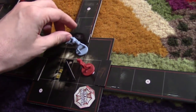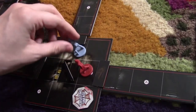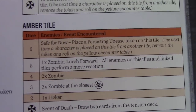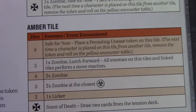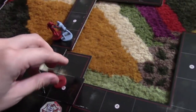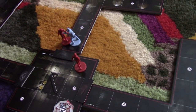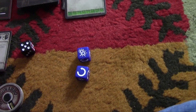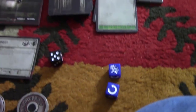I'm standing on a zombie, so I'll roll for an escape. Success — and I do push him because I did escape. I'll push him onto the persisting unease tile. He moves. I move one, two spaces. This is an amber tile. One zombie and lurch forward — all enemies on this tile and linked tiles perform a move reaction. No mercy. The zombie lurches forward and he's just on me, and this other guy also moves closer as a result of my encounter. I haven't even done the tension phase. I'm going to escape this zombie too. Thank God. I push him out the door.